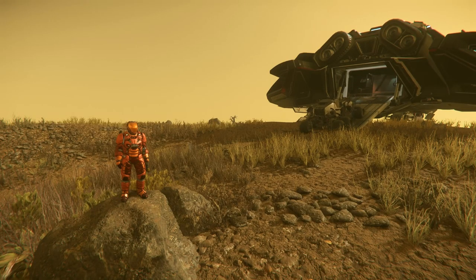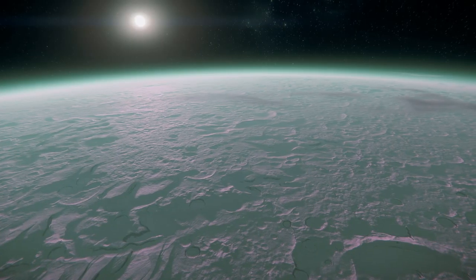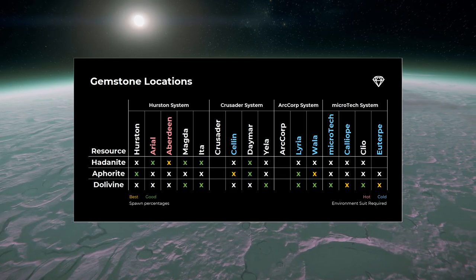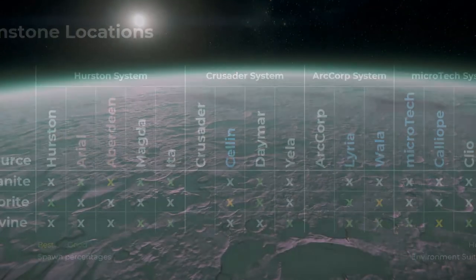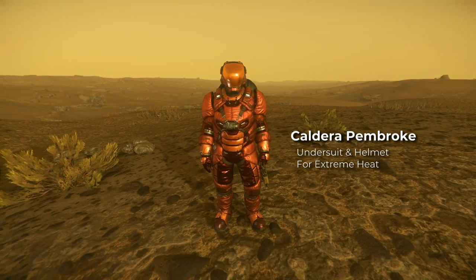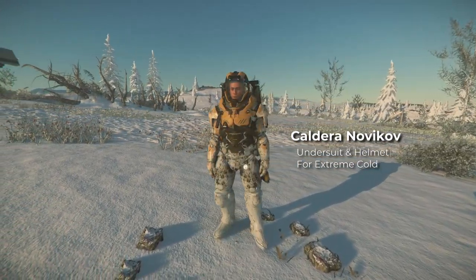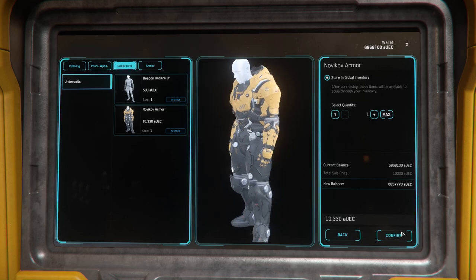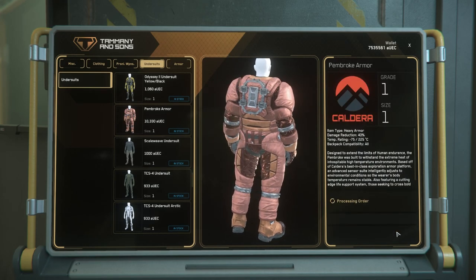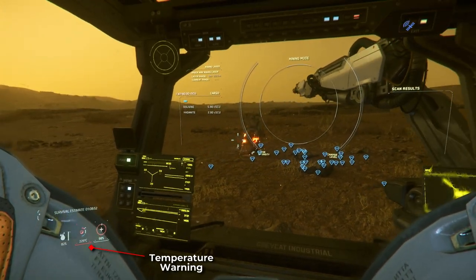And second is an environmental suit. Like I mentioned in the Greycat multi-tool video, some planet surfaces will be either extremely hot or extremely cold, and these are highlighted in red and blue on the gemstones location table. Your standard spacesuits have a limited temperature range, but you can purchase either the Caldera Pembroke undersuit and helmet combination for extreme heat, or the Caldera Novikov undersuit and helmet combination for extreme cold. You can buy one of these armor sets at the refinery stations for around 15,000 UEC. These environmental suits will be required when operating the Greycat Rock, or if you're on the laser turret of the Rock DS.